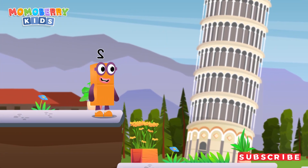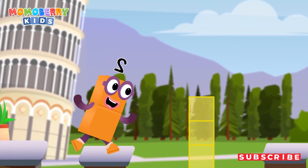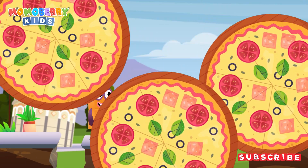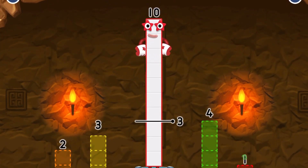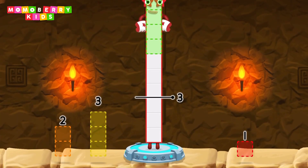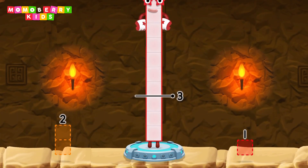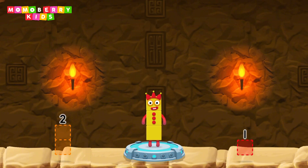It's time for some number magic fun! Can you solve the puzzles and help the number blocks reach the treasure? Take number blocks away from 10 to leave 3. You cracked it! Ten minus four minus three equals three.